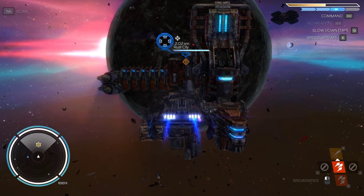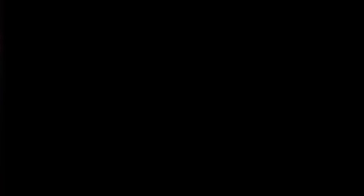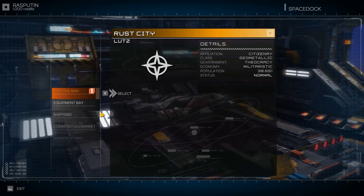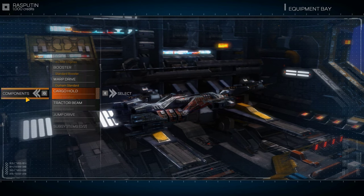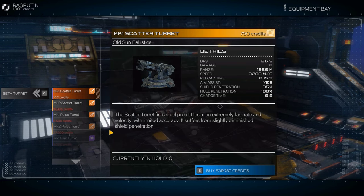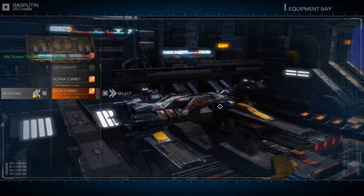We're going to fly closer using warp mode with W, get up there closer to the station, and hold down E to dock. The Rasputin has two manned turrets, but only one turret installed at present. It's a good idea to visit the equipment bay, enter the weapons section, and purchase a new scatter turret to install in your beta turret mount. So we go to defense weapons, broadside, alpha turret, beta turret - there's the beta turret. We can get the scatter turret - buy for 750 and install that component.